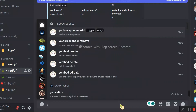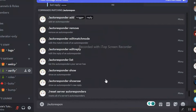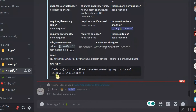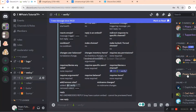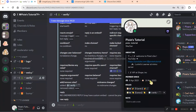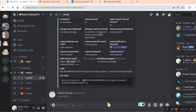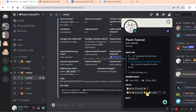Now this command is hella important — if you don't use this, your autoresponder won't work. So make sure you are just following me. Let's just test it out. I need to remove my existing verify role. You can see the code has also disappeared and I have received the role.